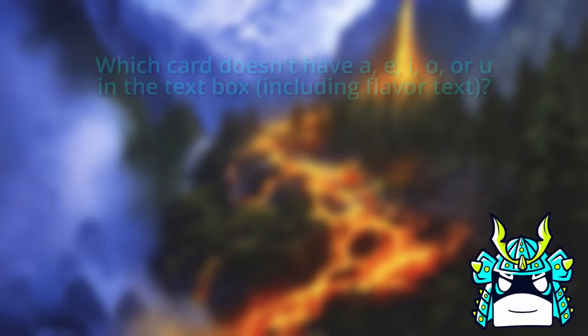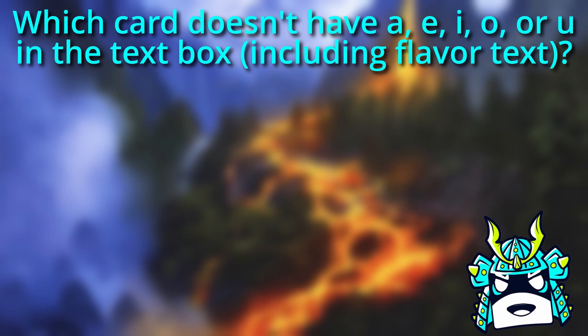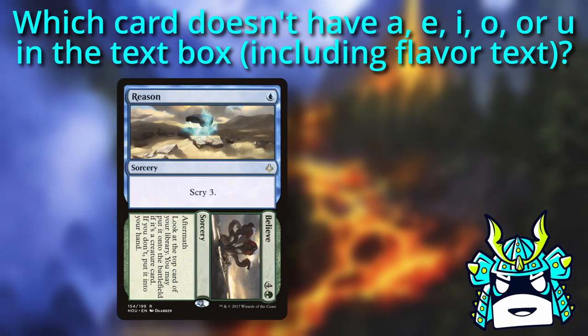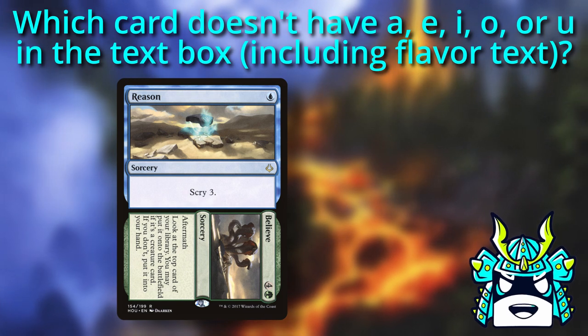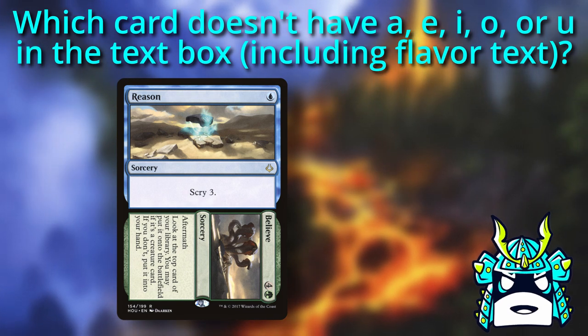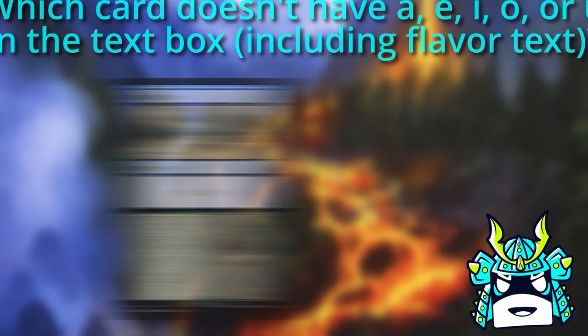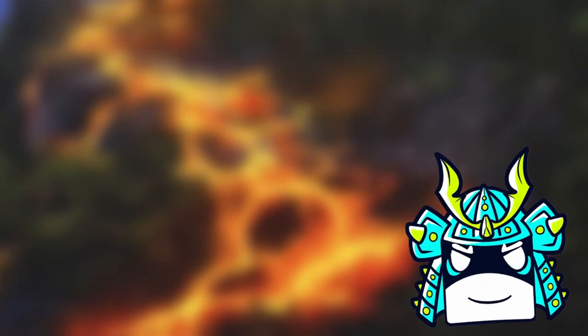And now for the answer to our trivia question. Which card in Magic doesn't have A, E, I, O, or U in its text box? The answer is Reason. It just says Scry 3, that's it. And it also doesn't have any flavor text. If you got that one right, then go ahead and scry yourself 3 tofu points. Make sure to like and subscribe while you're at it. And as always, thanks for watching. Tofu out.